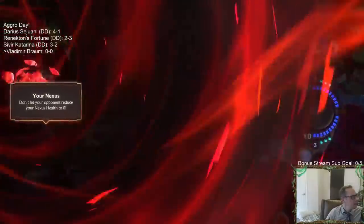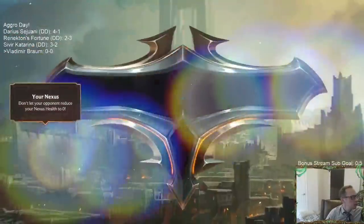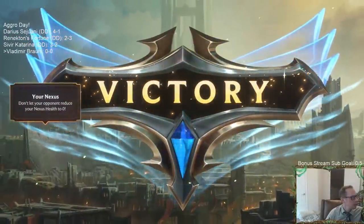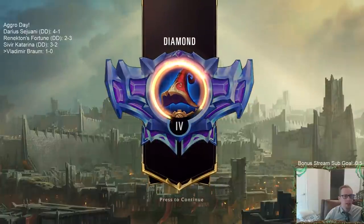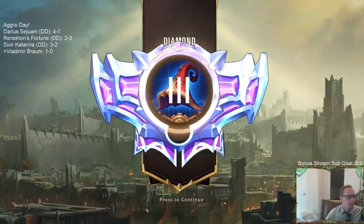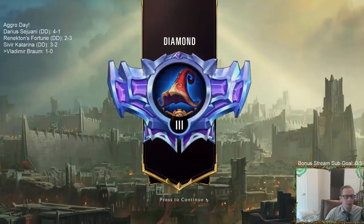Super close game! We drew pretty well - we drew all three Trollchants, both Flash Freezes with the Three Sisters. Those are our five best combat spells and we drew all five. So we got pretty lucky. This deck just doesn't lose.